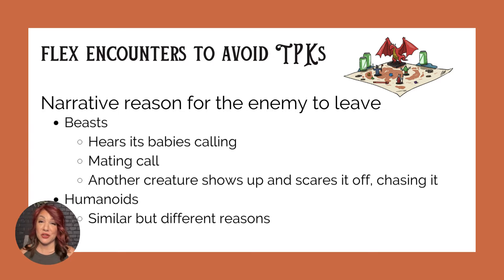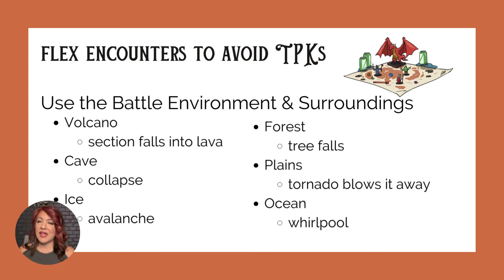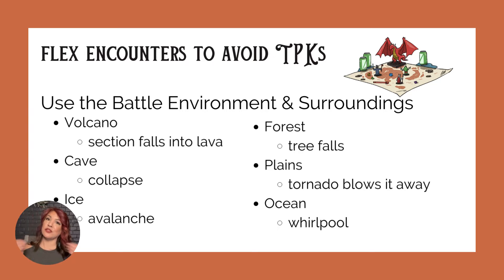When it comes to scaring your humanoid enemy off, guards usually do the trick — if an enemy is outnumbered, they tend to retreat. Use the terrain. By that I don't mean just physical terrain you've made; I mean whatever the environment is — the surroundings, the weather, the time of day. Use the environment that the players are fighting in to your advantage, or rather to their advantage if you're saving them from a TPK.